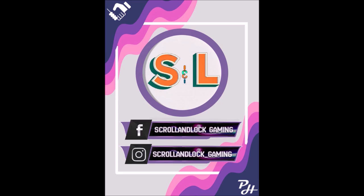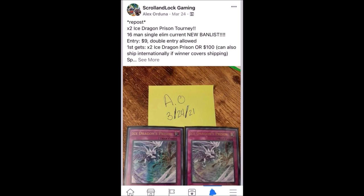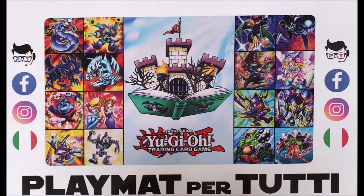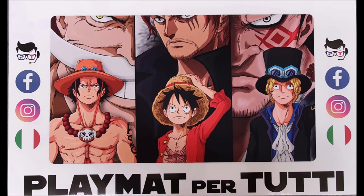The second sponsor is Call and Log On Gaming, a safe place for every YGO lover and player. They offer tournaments for money and for entertainment in every format you might want, a great opportunity to improve as a player and make friends. Last but not least, Playmat Per Tutti produces amazing custom playmats where you can send your own drawings or images. They have the best quality and you definitely gotta try them. All sponsor links are in the description below.